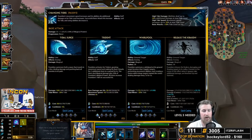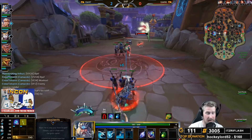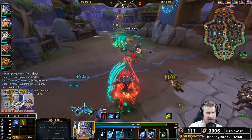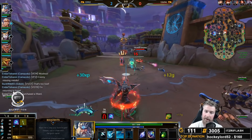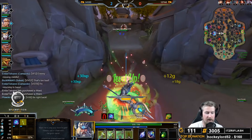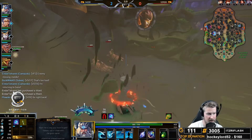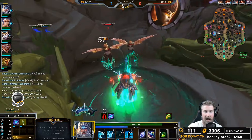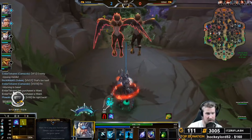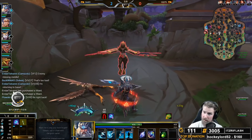I like to have the lower cooldown on my two because it also increases the movement speed. So I tend to rank it up after Whirlpool in order to have that bonus movement speed, just to have a little extra getaway potential. But if you have fewer people running at your face, you can go for the one first for a bit more burst damage off your combo. For me, I like to level Poseidon four, three, two, one.